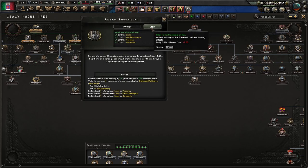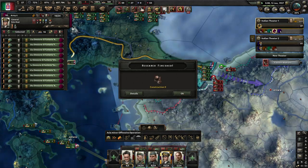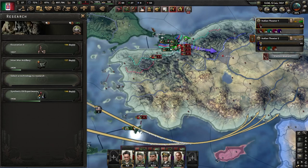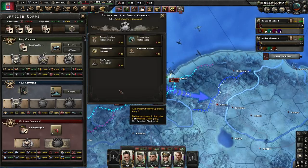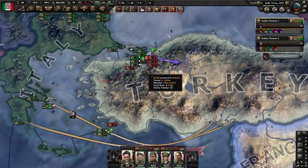We go for Railway Innovations research. We got two more slots for research — we go for Excavation and radio detection. I think we now have enough for centralized control, so we can finish our Air Force doctrines. We were able to push here mostly because we got that lucky encirclement.